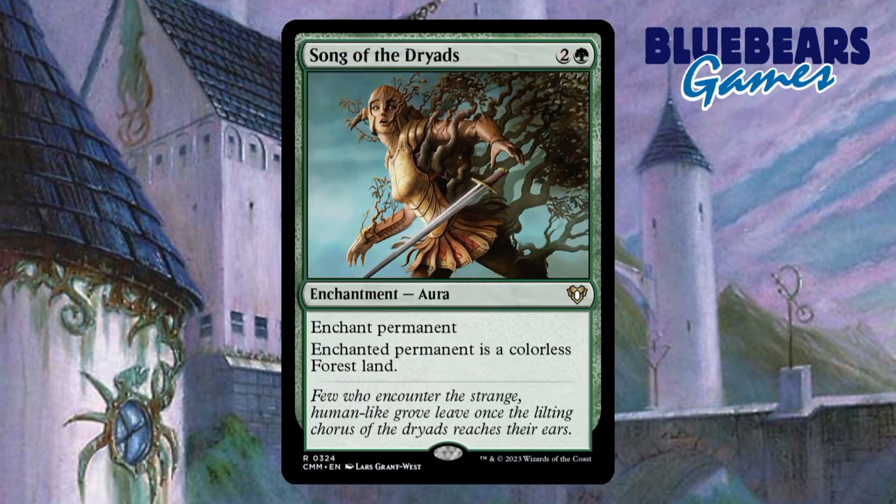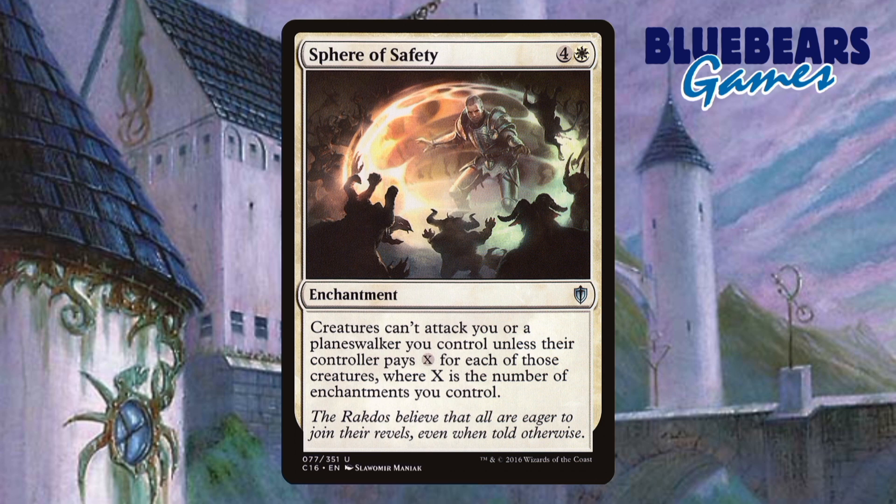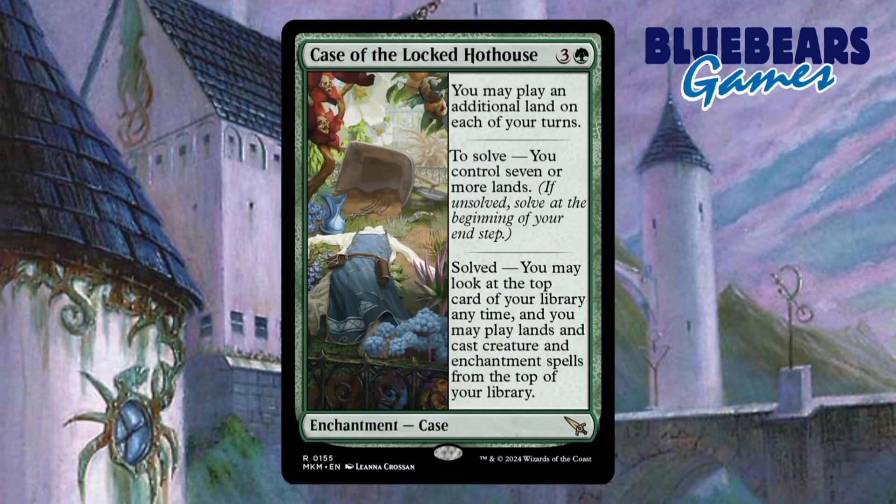The third enchantment is called Song of the Dryads. This is another prison style enchantment that in my opinion is much better than Kenrith's Transformation. The fourth enchantment is called Hallowed Haunting. You should be able to get seven enchantments into play easily in this build, and when you do, this will help alleviate a weakness that this build has — flying — both by giving existing creatures you control flying and creating new flyers for you. The fifth enchantment I would add is called Sphere of Safety. This is just really good defense in an enchantment build, and while the mana cost is high, there should be enough cost reducers of enchantments in the deck to make it a non-issue. The sixth and final enchantment I'll recommend is called the Case of the Locked Hothouse. This case can help reduce cards in your hand by allowing you to play additional lands per turn, and when you solve it, you can start playing stuff from the top of your library, which in the right circumstances could allow you to dig through your deck way further than you would expect.